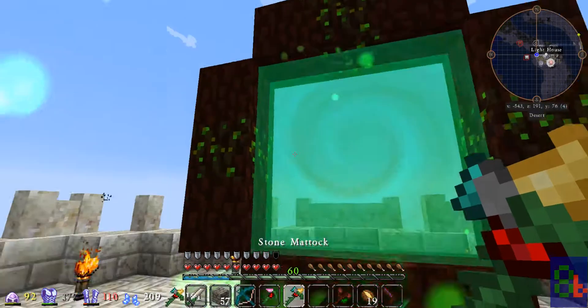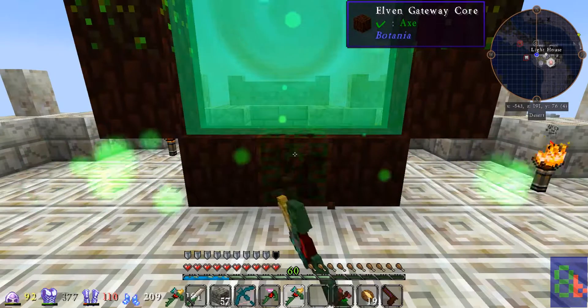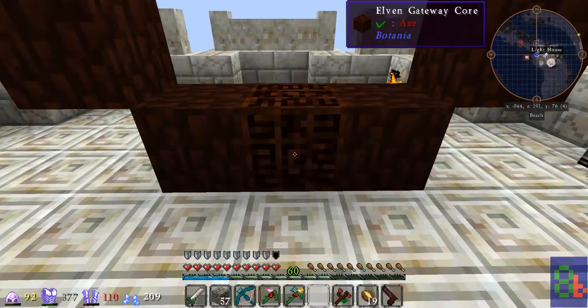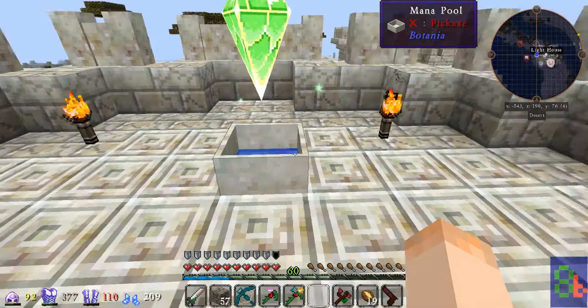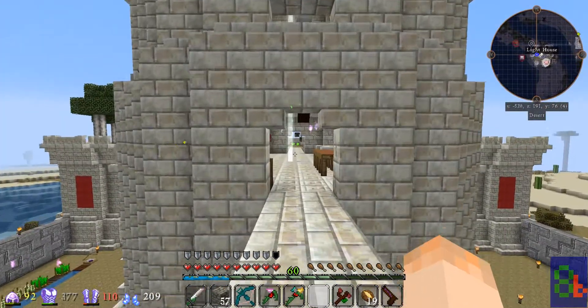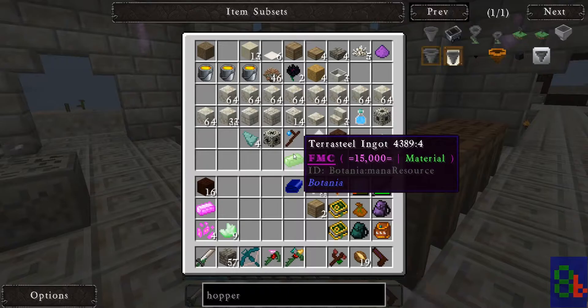Now that I'm done with the gate, I'm going to axe out our Elven Gateway core, plant it back there, and the gate is turned off. That means all the mana that is left in these pools will be saved. Let's head on over and go check out the tree farm, which is now fully functional.